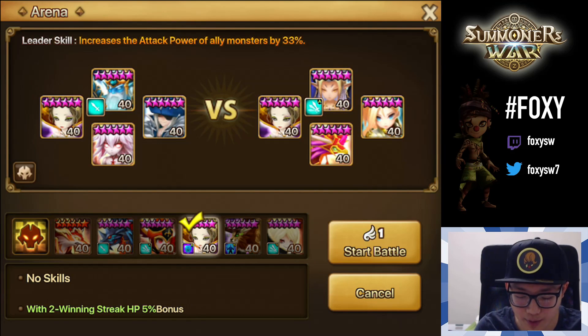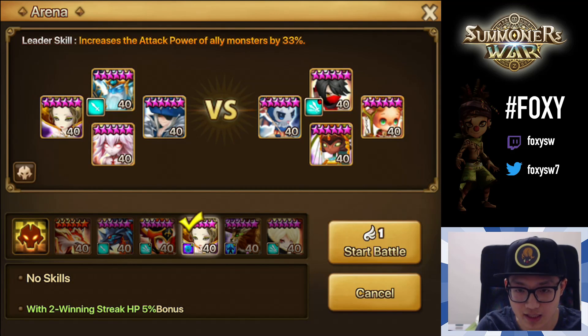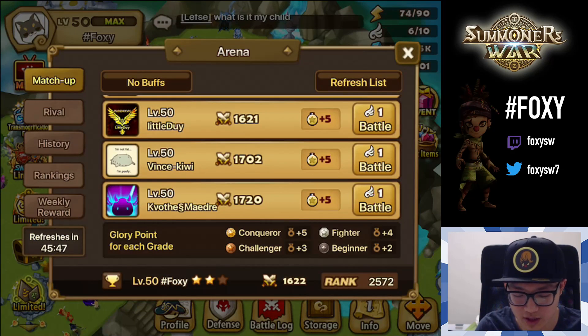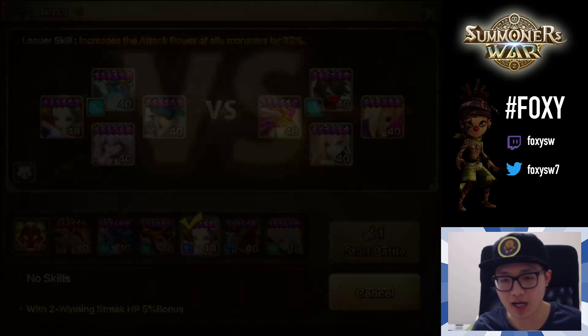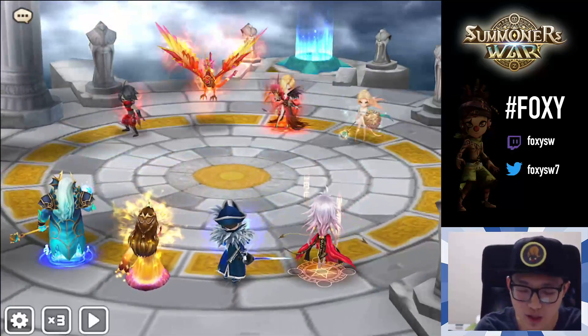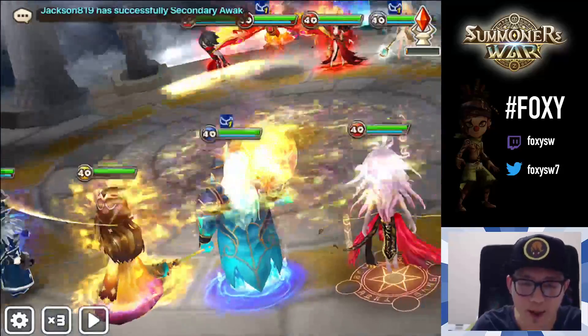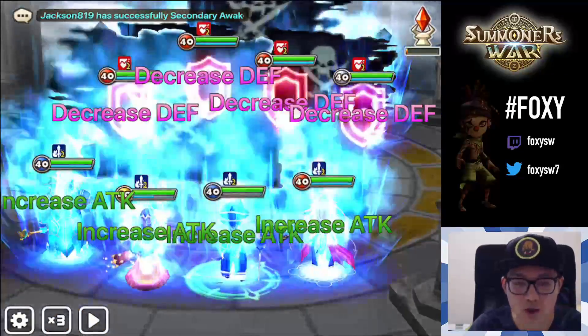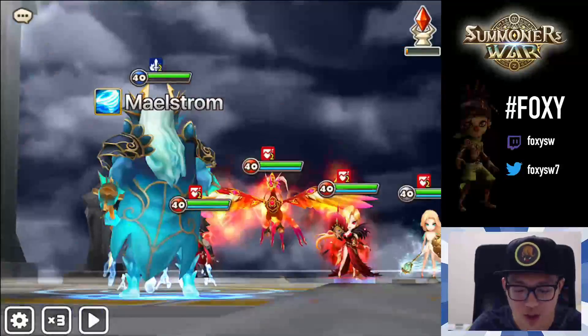The idea is Poseidon decreases the attack bar, then I use the second skill on my homunculus taking 100 attack bar, and then go again for the third skill. That's the logic behind this team, but sometimes it won't work because of how attack bars work. I'm not pairing it with Zyros because I think you guys have seen enough Zyros, and I want to show the Poseidon as well.